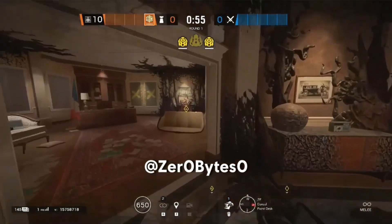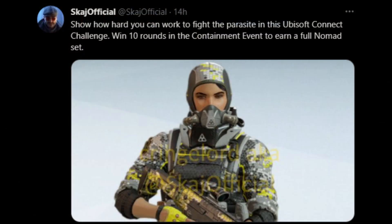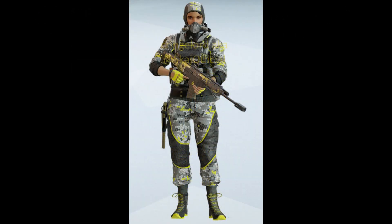Another challenge he showed off says: show how hard you can work to fight the parasite in this Ubisoft Connect challenge — win 10 rounds in the containment event to earn a full Nomad set. Unlike the last one, this actually unlocks a set in Rainbow Six Siege. We have an image from Sky Official of what this set is going to look like, and this seems to be a Ubisoft Connect challenge. A full bundle for a free Ubisoft Connect challenge is really cool.